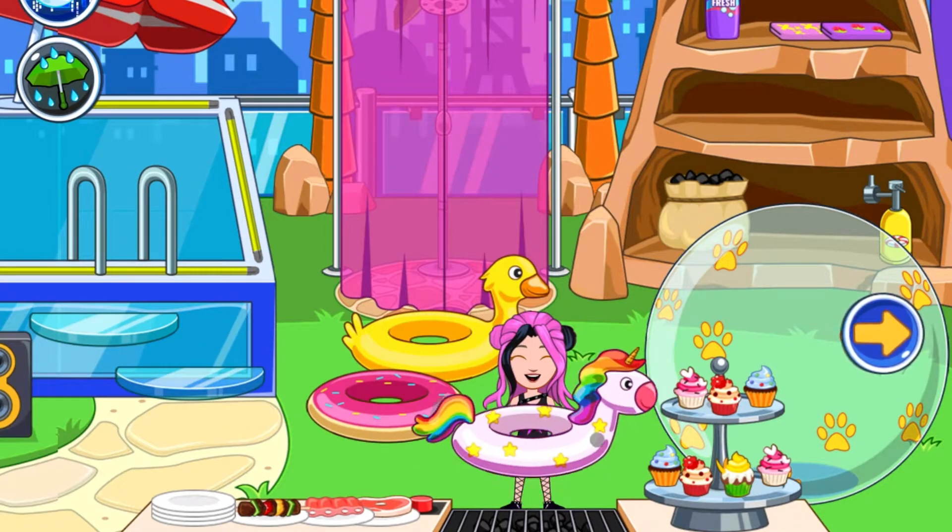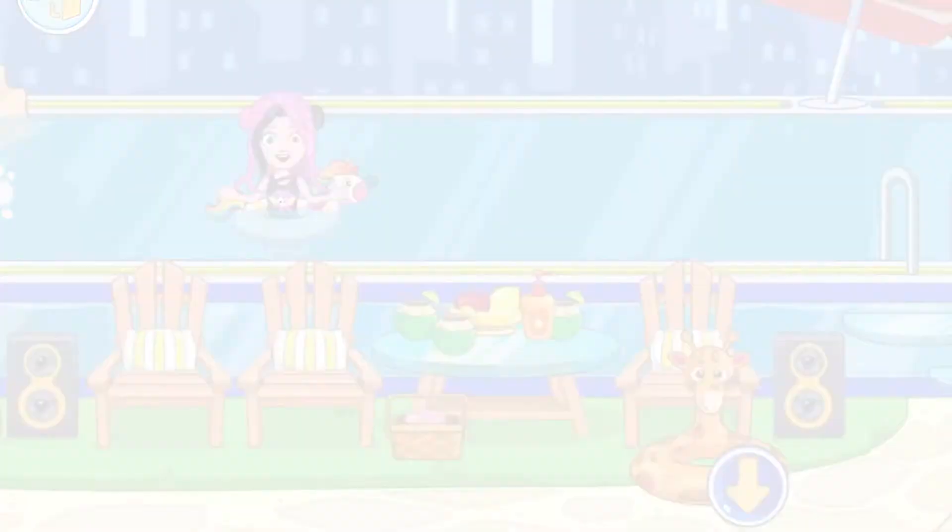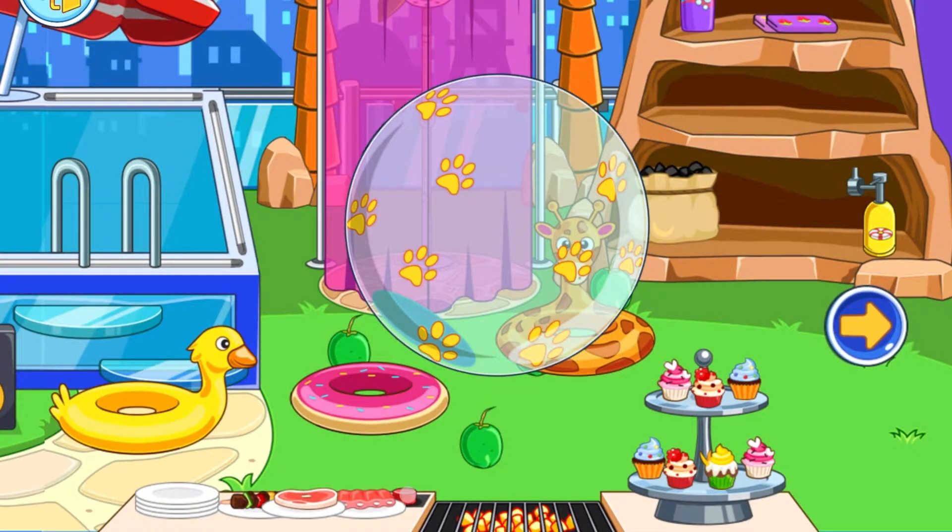You can also get these floaties and make your characters float in the water with them. We have this rock right here which is full of cash, and this button right here which actually turns the grill on or off.